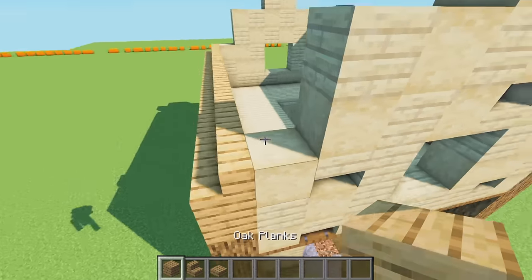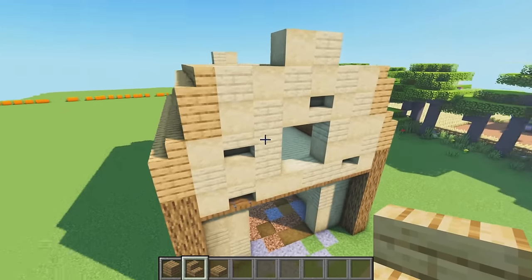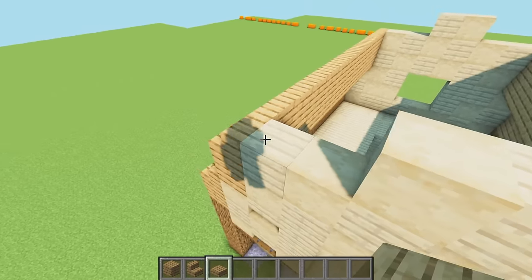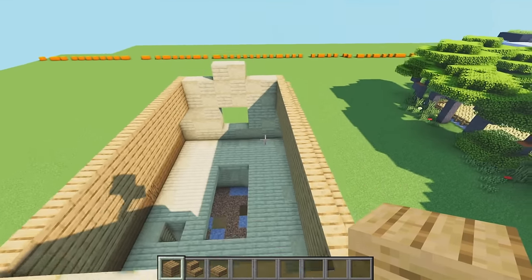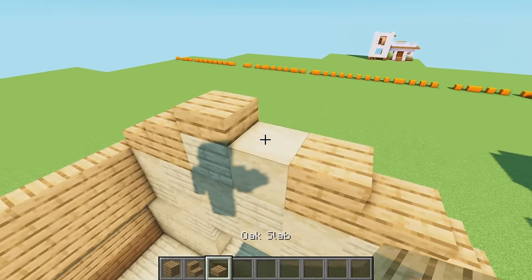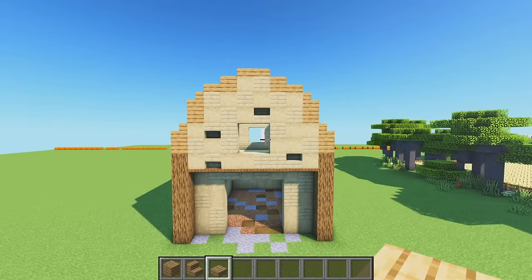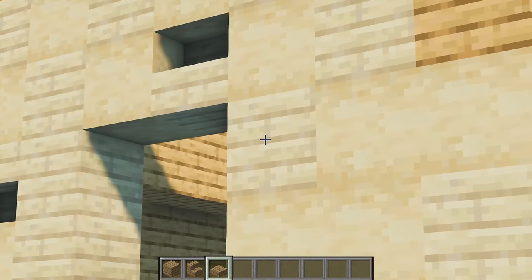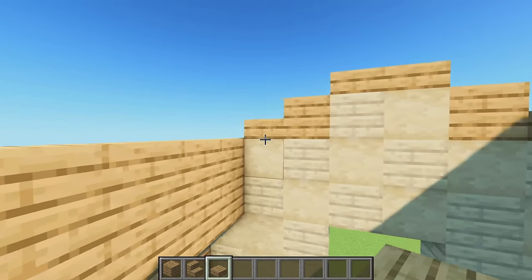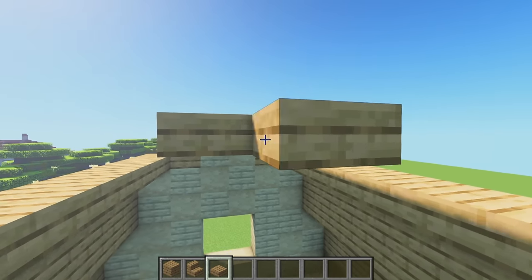I keep repeating myself but I want to make it clear for those following block for block. With our oak slabs, place one like this and one on this side, then a full block next to that. On the other side get our slab and on the inside place oak planks on top, then grab slabs and place one and two on each side. From the front this shape looks like the top of a bell. Connect these with slabs all the way along, smoothing out the roof.